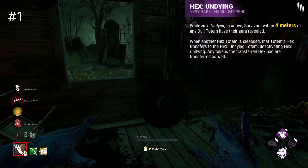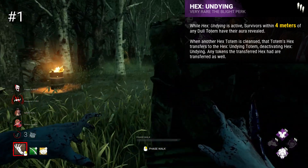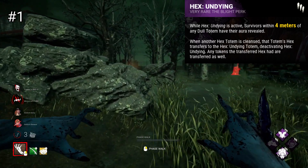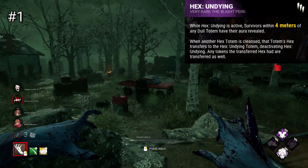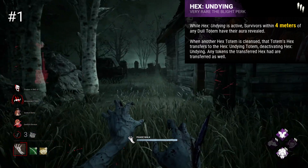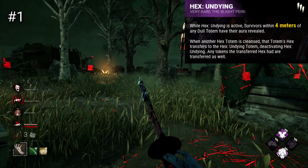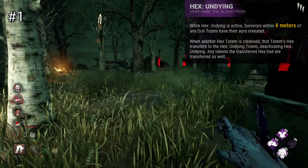Hex Undying in my opinion is the best hex perk and potentially the best killer perk in the game. This perk essentially lets you double the duration of any hex perk, which are some of the most powerful perks in the game. When a hex totem is cleansed, Undying breaks instead, allowing your other hexes to live on and keep any tokens they've acquired. Further, when a survivor is within 4 meters of a dull totem, their aura is revealed to you. This perk allows Ruin to have 2 breaks before leaving, Devour Hope a second chance with multiple stacks, Blood Favor more time to block pallets — anything the hexes can do, Undying can make it last longer. Sure, it takes 2 perk slots essentially, but these are some of the most powerful perks in the game, so 2 slots are almost always worth it to get the extended duration and extra information from the aura reading ability. Whatever hexes can do, Undying allows the same but twice. This perk is incredibly strong, but does basically require you to run another hex in addition to it.